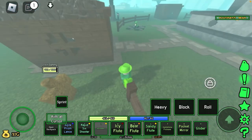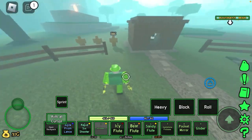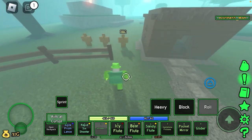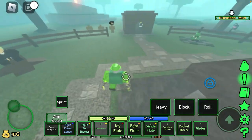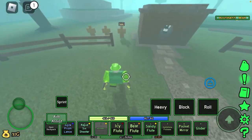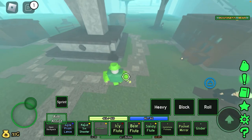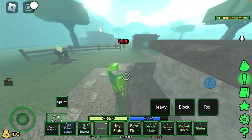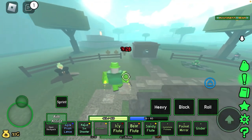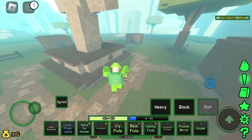From close range: 37.12. So Sundowners' damage is mainly from mid to close range if you want really good damage. If you're a player where enemies are all up in your face, I would recommend this. It's also pretty fast shooting.